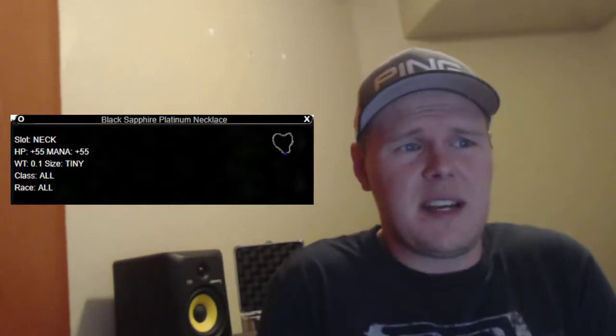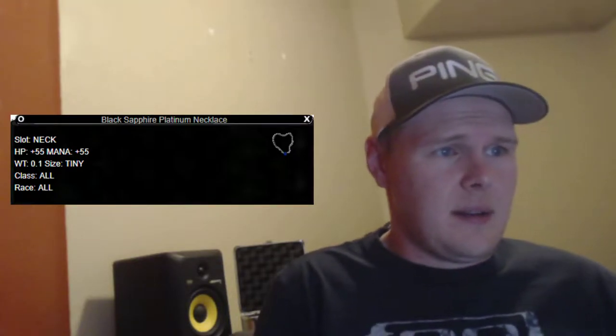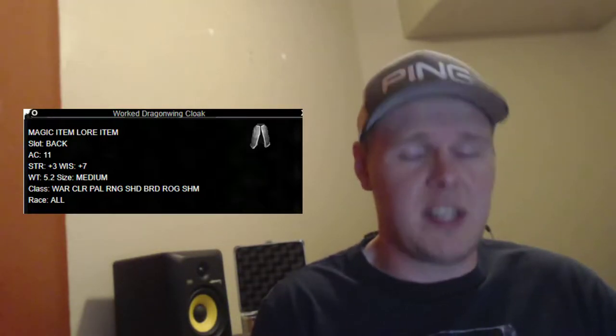The neck piece is a great one and it's pretty cheap too — 500 plat for the Black Sapphire Platinum Necklace. This is 55 HP and 55 mana, lots of hit points and mana. For the back slot we're going with the Worg Dragon Wing Cloak — 500 platinum and it's 11 AC, 7 wisdom. Nice.